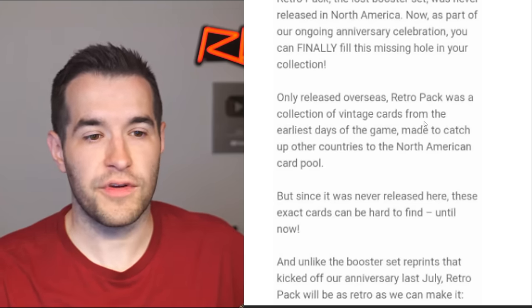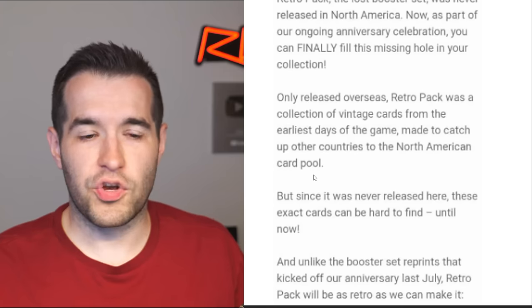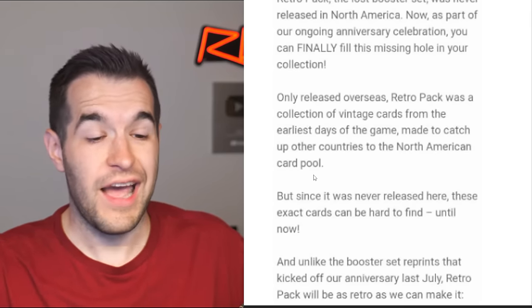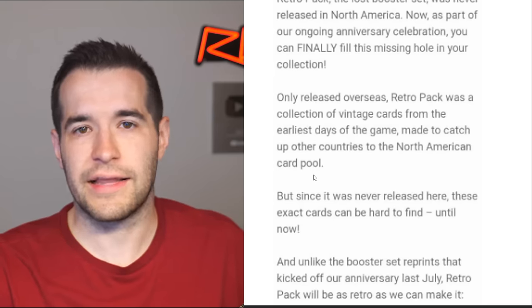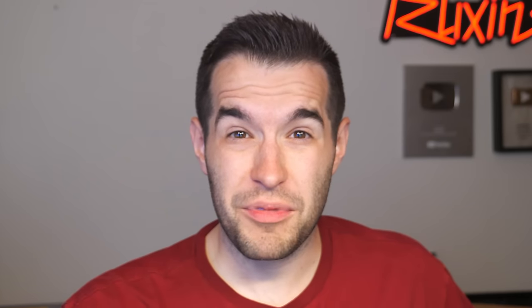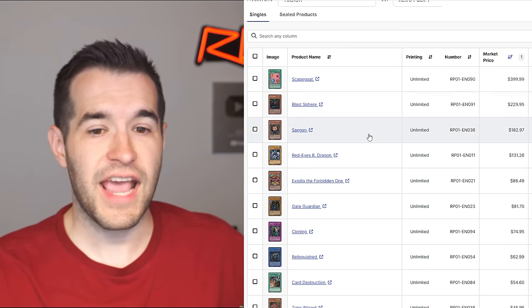Only released overseas, Retro Pack was a collection of vintage cards from the earliest days of the game, made to catch up other countries to the North American card pool. The current player base is not going to care about this at all. This is just a bunch of Magic Ruler, LOB, Metal Raiders — all bad cards. Maybe you can get a common copy of Change of Heart, but there's not many cards in here that are going to be useful. Light of Destruction had Lightsworns and stuff — I don't know what we're getting out of Retro Pack 1 that players are going to care about. Maybe some Goat cards. We're going to get a reprint of Scapegoat, Sangan from Retro Pack 1.